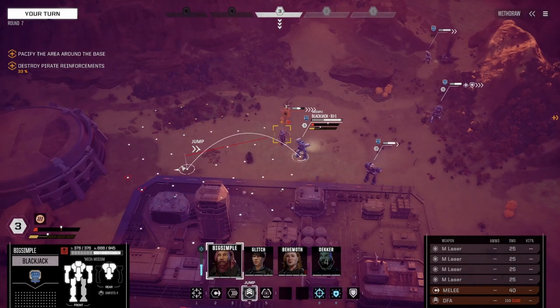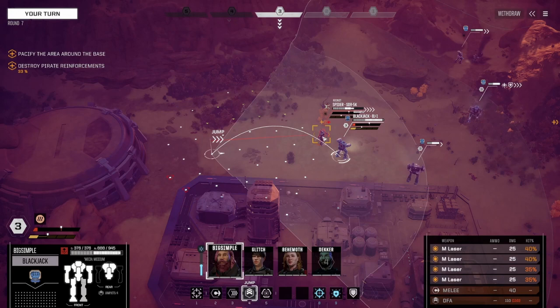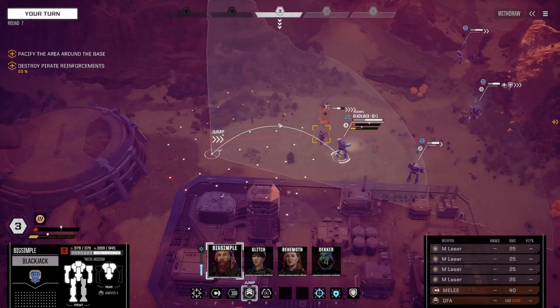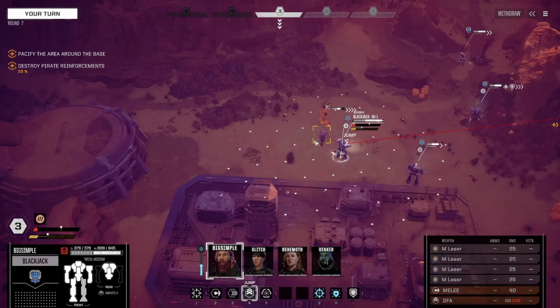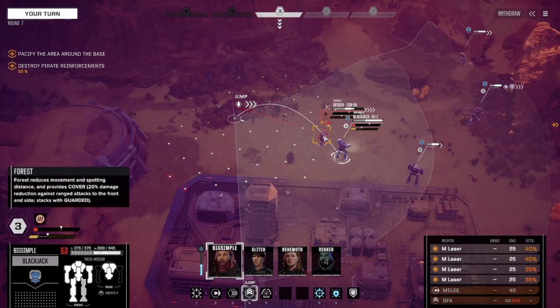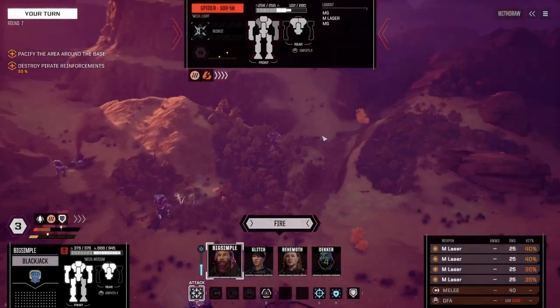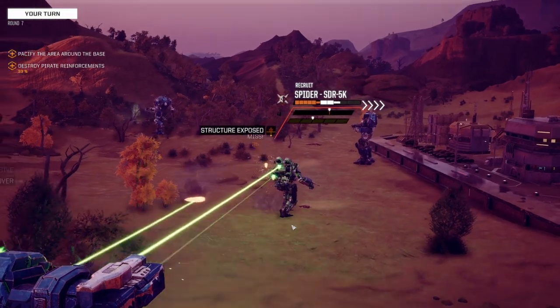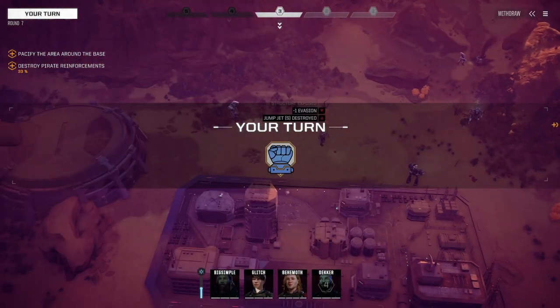This is again one of those situations where I like having the jump. We can build up quite a bit of evasion, and we'll build up a little bit of heat as well. What we could do — kill several birds with one stone — is jump back into the forest, build up three evasion, and shoot the Spider in the back. Although the Spider has a lot of evasion built up so it will probably miss with everything. But that's fine. Oh, we hit it pretty solidly! And we destroyed their jump jets.